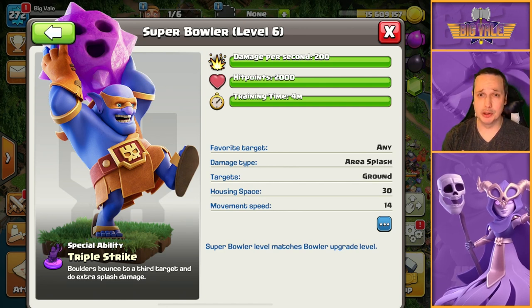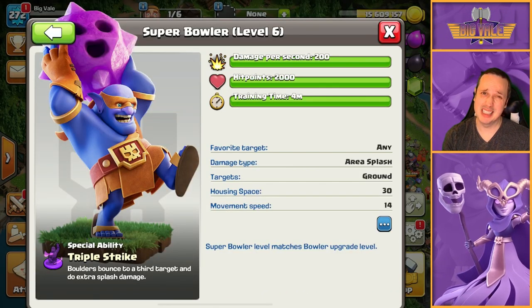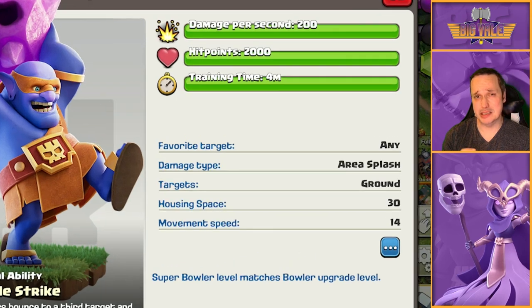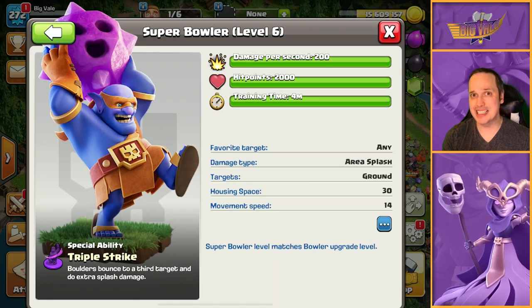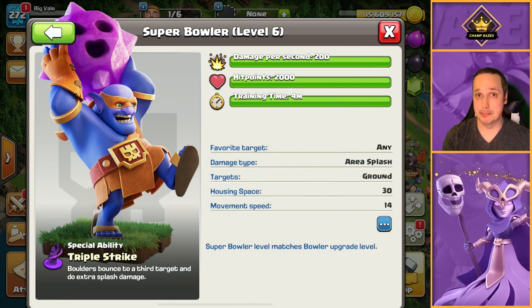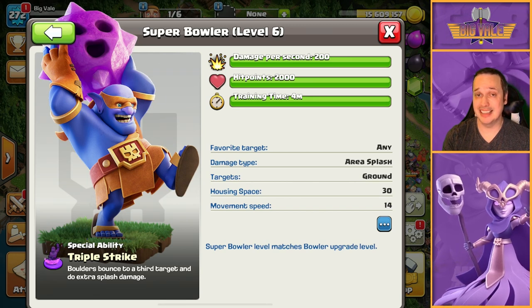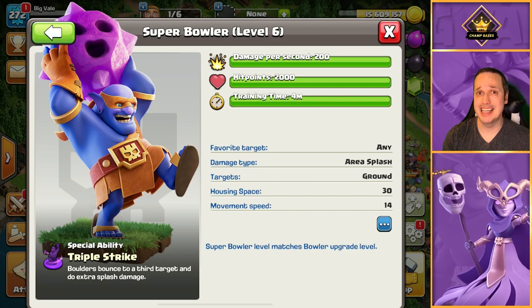Let's take a look at the Super Bowler. We've got fairly mediocre stats - 200 DPS, it's nothing special, probably less than a wizard to be honest. 2000 hit points, not bad, actually pretty substantial, and it takes up 30 housing space. What makes this special is of course the insane skip damage. The boulders that it throws bounce twice, giving you excellent range, and under Rage they can do absolute insane damage to anything in front of them.